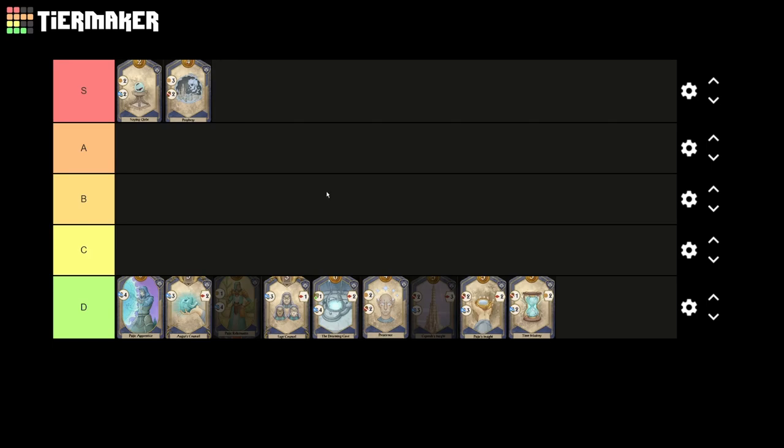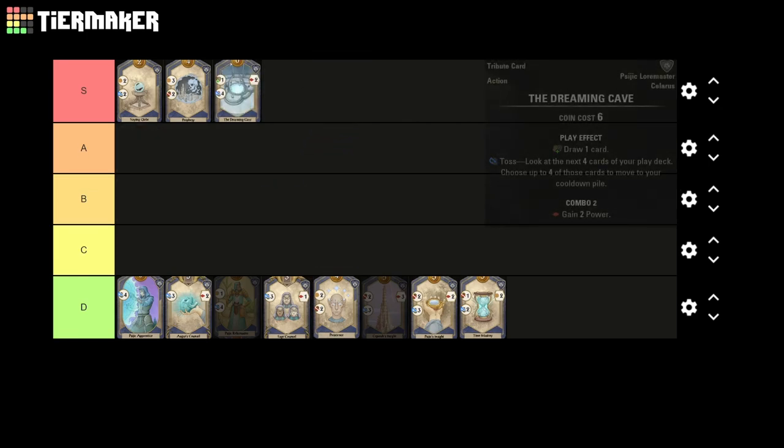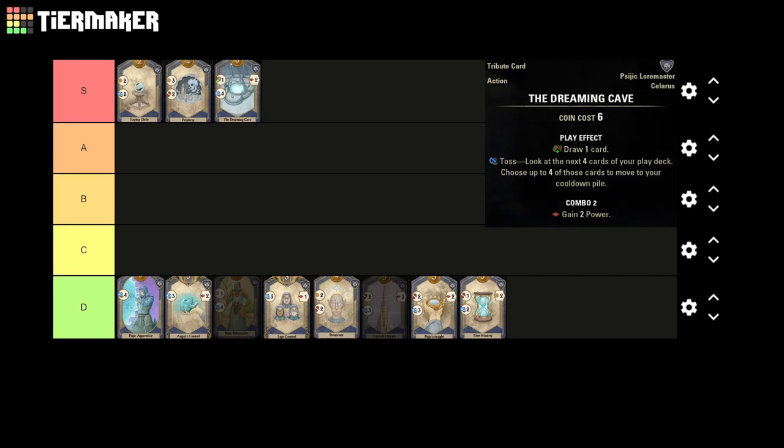For our final S tier card, as well as my personal favorite card in the entire game, we have the Dreaming Cave. It's tough to describe just how versatile this card really is. I would go as far as to say in all situations, no matter what deck or strategy you're running, your deck is always better with the Dreaming Cave in it. If you manage to pick up two of these, the card easily combos with itself, finding absurd deck control as well as some consistent power generation. Whether you're running a purple combo deck or rushing down your opponents with siege volleys and armories, the Dreaming Cave is always going to be the best option to add in those late game scenarios.